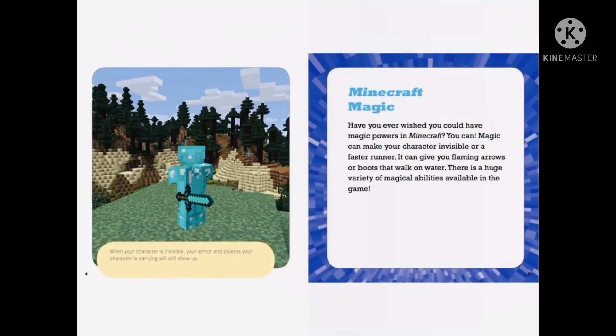Have you ever wished you could have magic powers in Minecraft? You can. Magic can make your character invincible or a faster runner. It can give you flaming arrows or boots that walk on water. There is a huge variety of magical abilities available in the game.